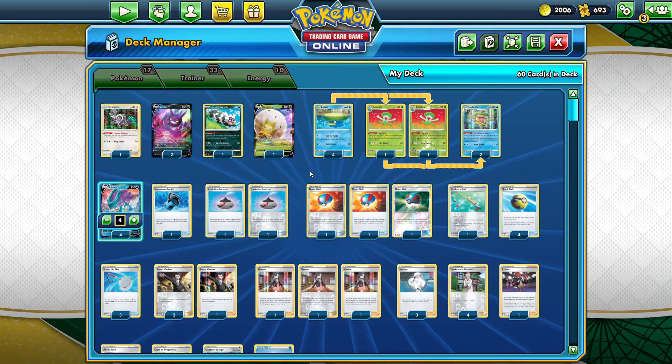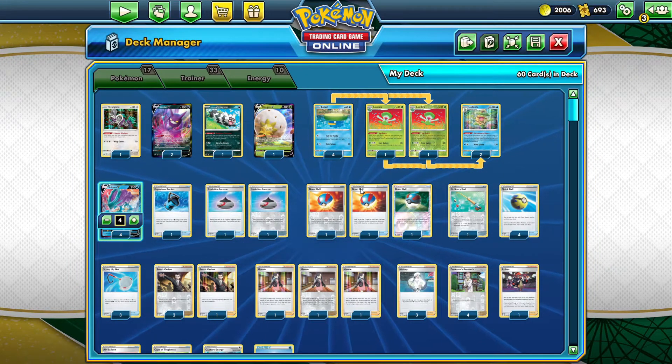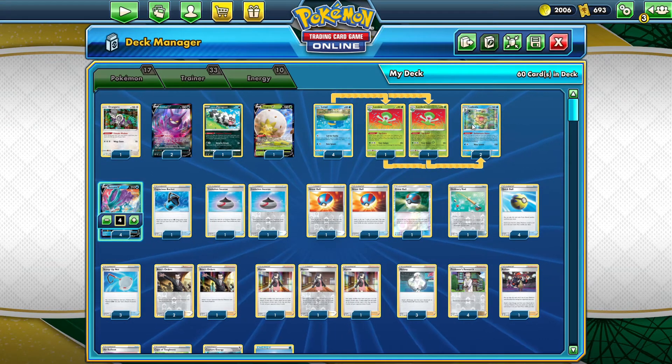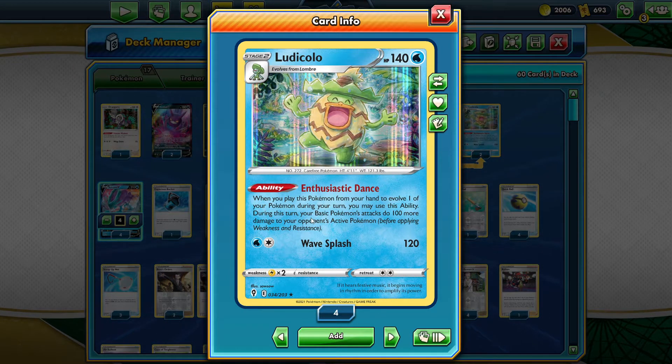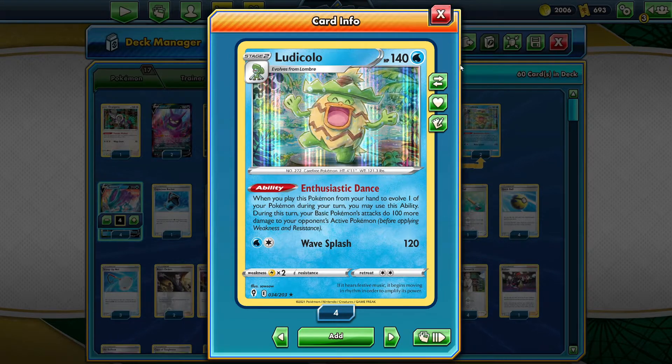Here we have the Suicune deck in all of its glory, where basically you're going to want to do as much damage as possible very quickly. You can achieve this with Ludicolo, which says when you play this Pokemon from your hand to evolve one of your Pokemon during your turn, you may use this ability. When you play it, your basic Pokemon's attacks do 100 more damage to your opponent's active Pokemon.